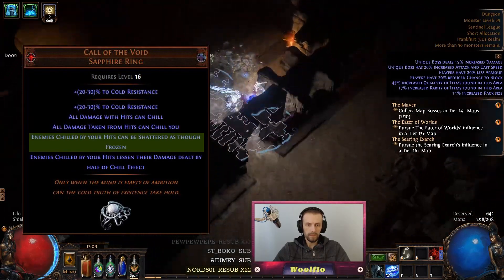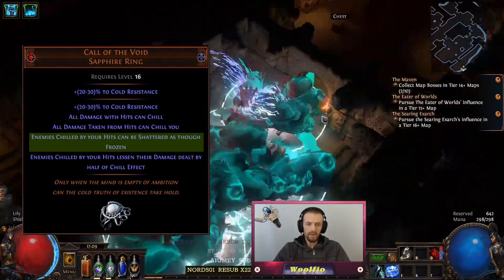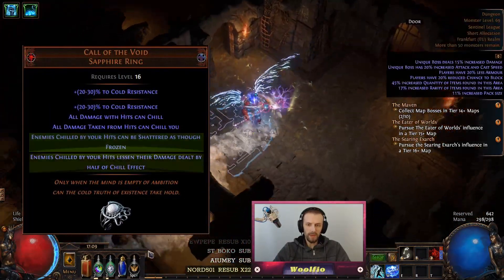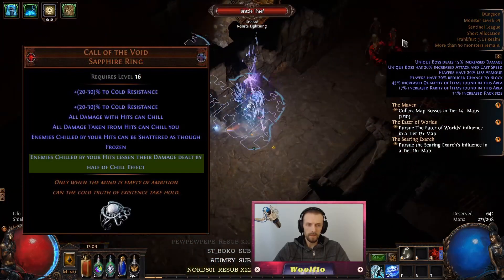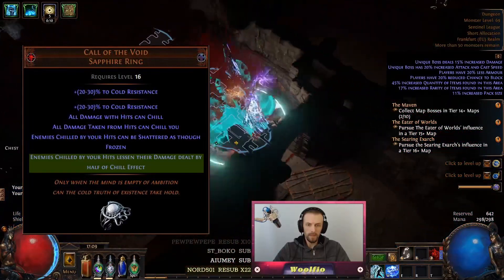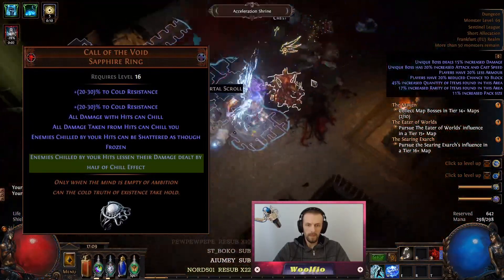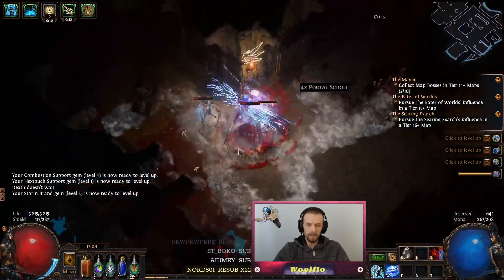This can create a very satisfying moment when a whole screen of enemies just pops and leaves only a couple chunks of ice on the ground. And the last modifier: enemies chilled by your hits lessen their damage dealt by half of the chill effect. For example, if you hit an enemy and it causes 20% chill on that enemy, then that enemy will also do 10% less damage. However, there are some exceptions and cautions.